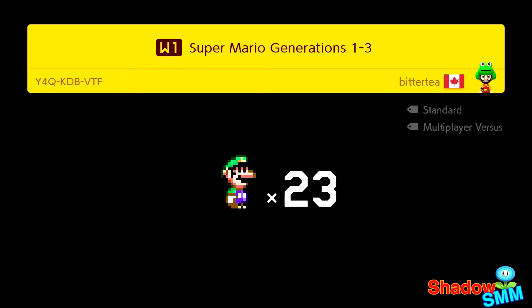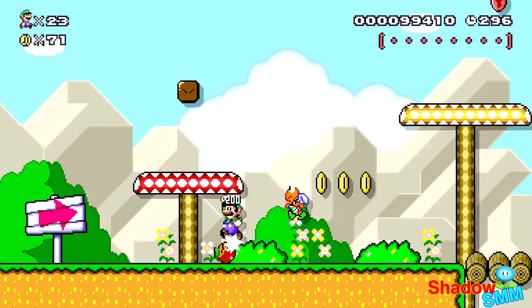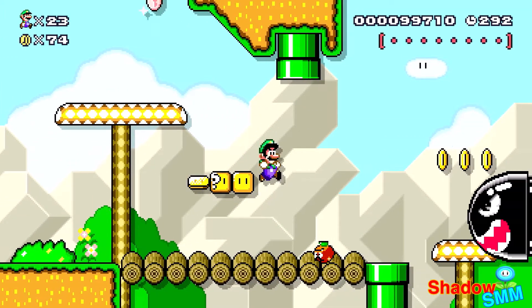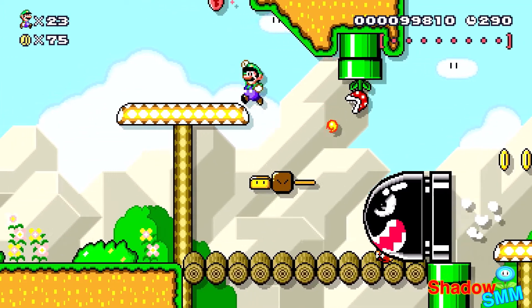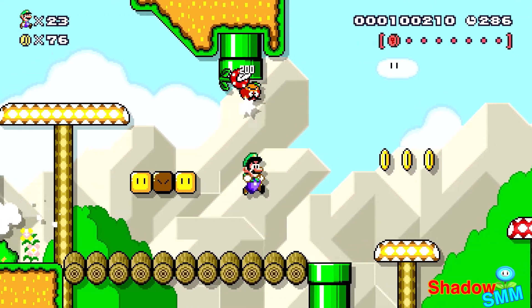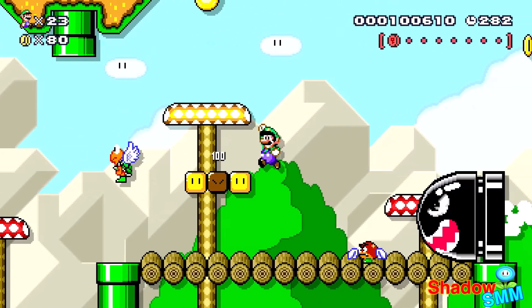Super Mario Generations 1-3, Super Mario World. In each of the worlds there's going to be a level going in order of styles: Super Mario Bros, Super Mario Bros 3, Super Mario World, and then Super Mario Bros U. And then having Super Mario 3D World as the spare or extra level.